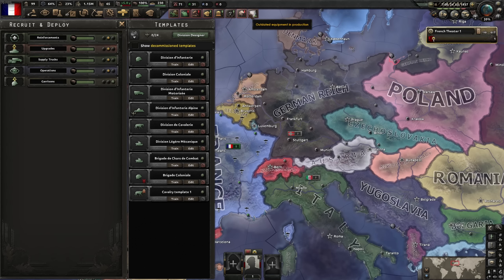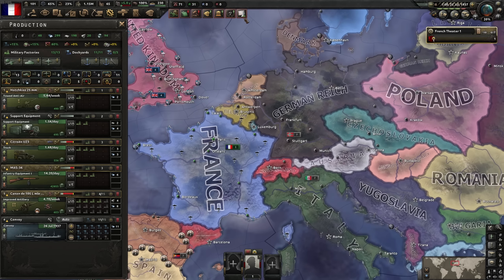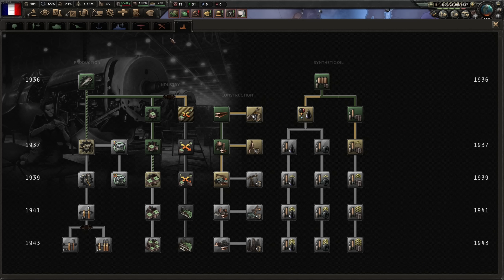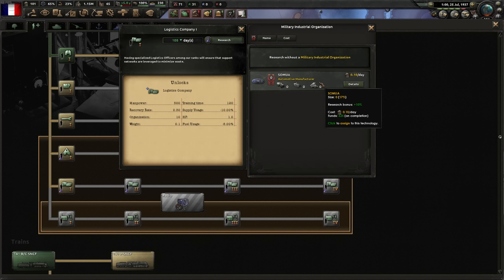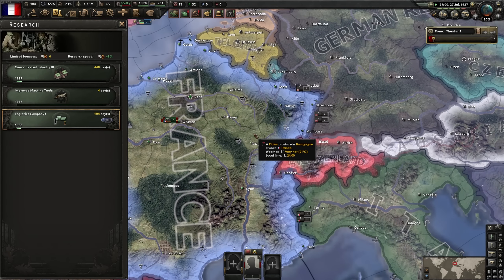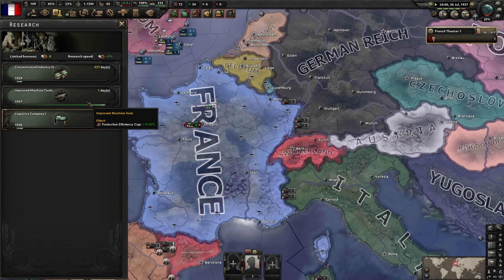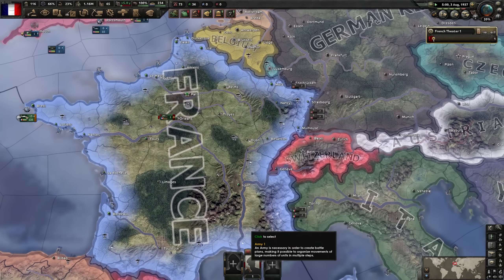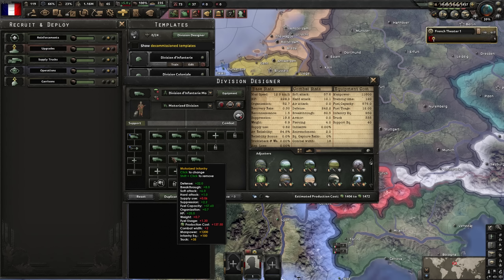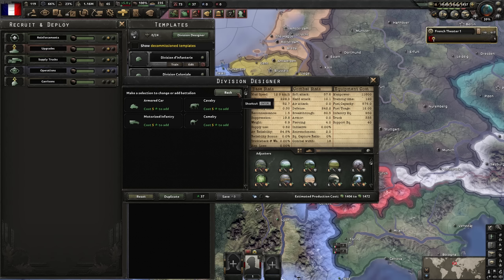We have allied with Britain and are now in the same faction. Improving the artillery - adding extra soft attack. Logistics is king; supply must be kept as low as possible. Logistics company is next. We're also going to work towards radio - essential for France.